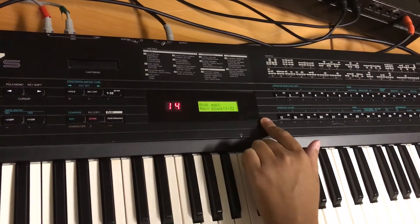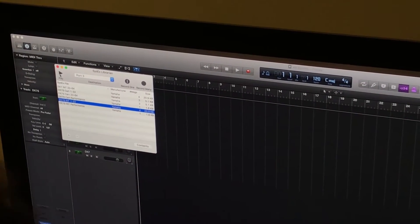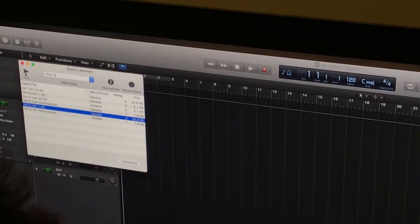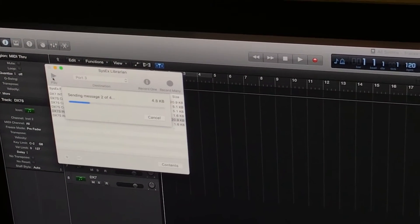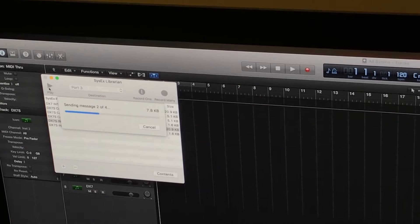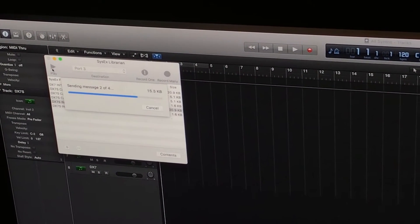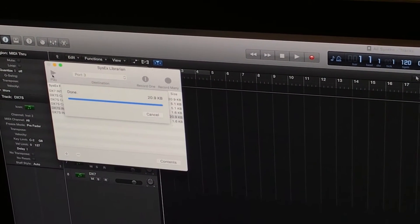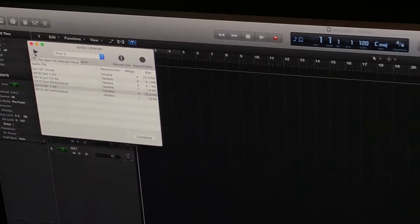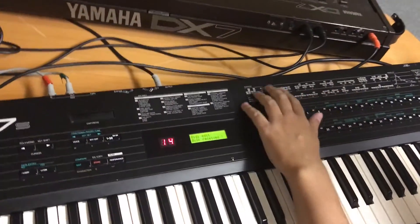The screen says 'receive block 1 through 32.' We've got internal 1 through 32 selected, and I'm going to hit play. And it's done. Now we're going to walk over to the DX7 and change that receiving block to 33 through 64.